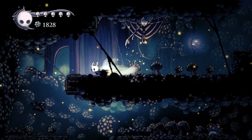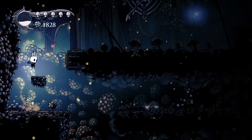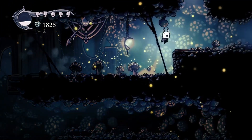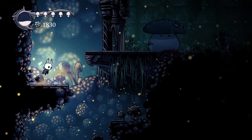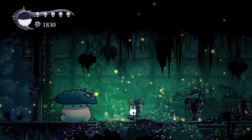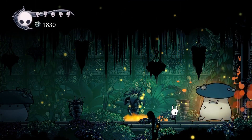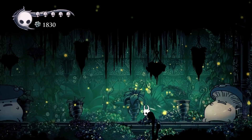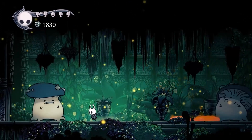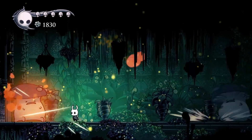We can just run through those fast enemies - thankfully they're not a boss otherwise I'd have to create a whole guide on how that works. So we've now unlocked one of these doors - one down, who knows how many to go. Up here we'll find some interesting stuff.